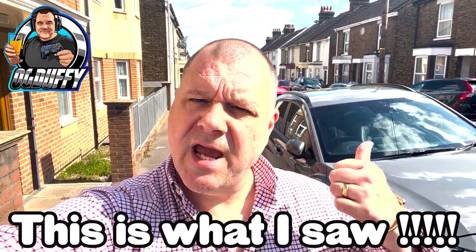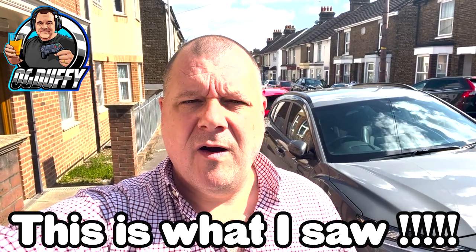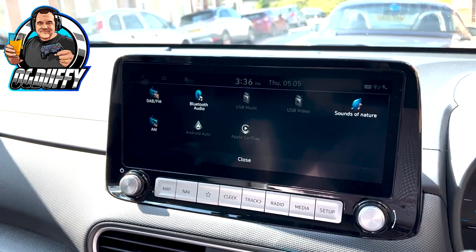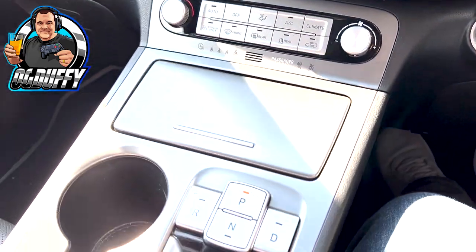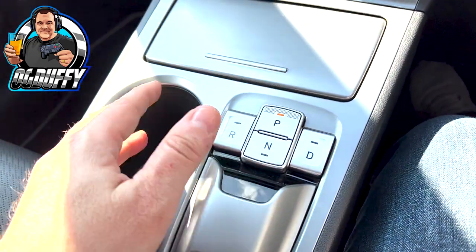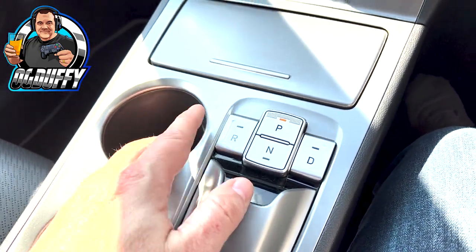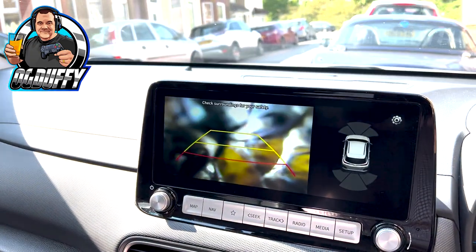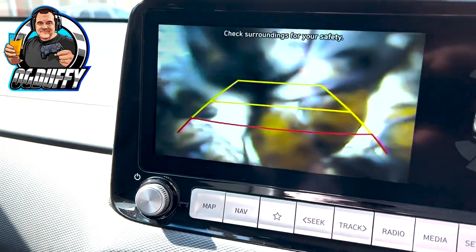It was lunchtime at work and I was just nipping out, going home to see the missus, the good lady wife. So I was going to get in the car, and I got in the car, and I put it into reverse to back up. And thank God I did, because I was greeted by this view. So that is my reversing camera screen. I come down here and you have these buttons. Because it's an electric car, you don't have a gear stick as such. I hit the reverse button — which is there — and that is my rear view screen.